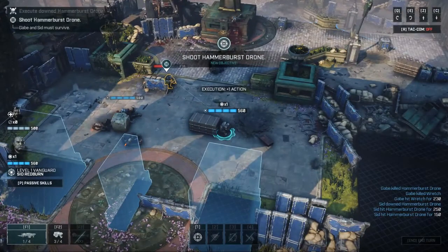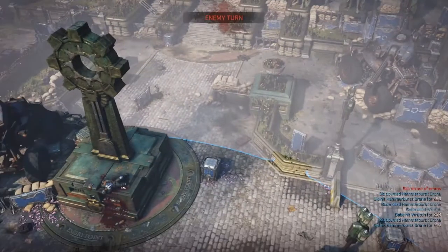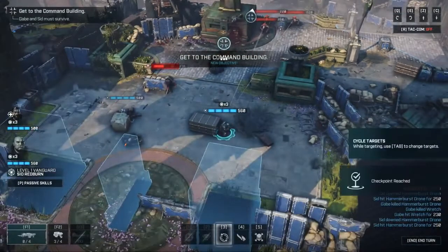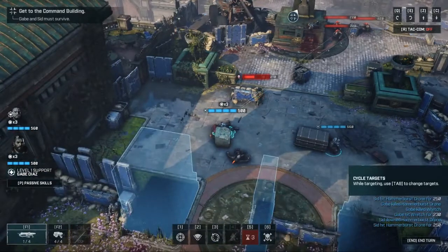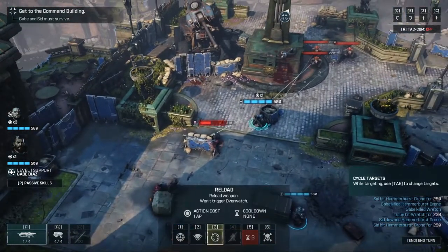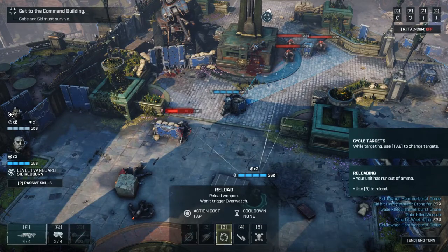A sight like that makes a gear feel downright inspired. Got something extra for that drone. More contacts. This better be one hell of an important document we're after. Above our pay grade, Sergeant. Let's just get to the CIC before we're flash fried. Advancing. Setting up a kill zone. My weapon's dry — gotta reload.